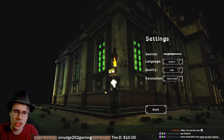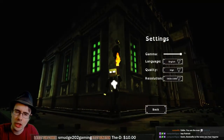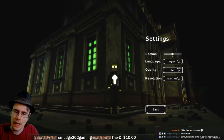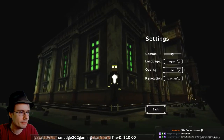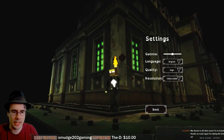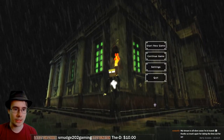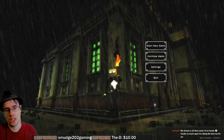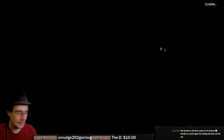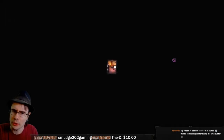You can change the gamma, but the bright is on the left and the dark is on the right, which is usually the opposite, I think. Also, I don't think I saw a bar for volume either. Let's start off with the Padre - start new game.